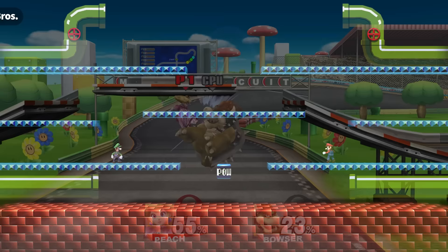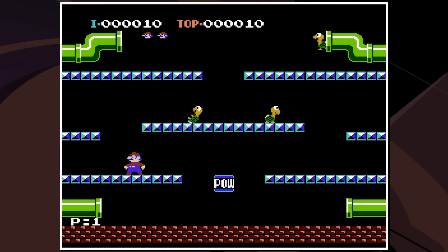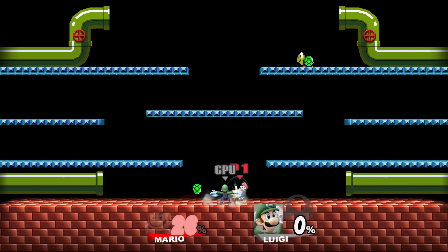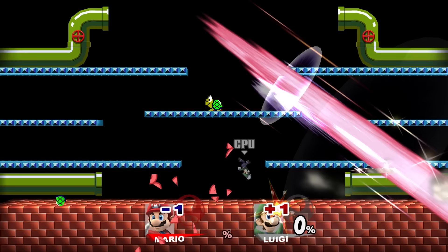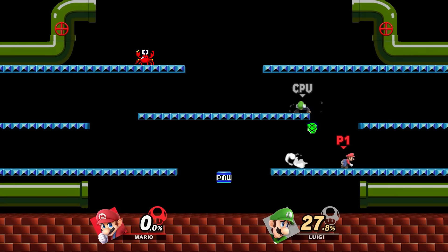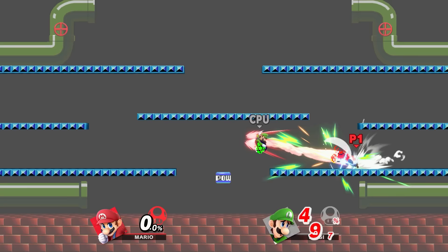Mario Bros. in Brawl is a recreation of the first stage in the arcade game Mario Bros. Enemies appear from pipes at the top and make their way down, entering pipes at the bottom if left alone. In Smash, these enemies still spawn but the goal is to defeat your opponent — enemies can be defeated by attacks or by hitting them from below, and can then be picked up as a powerful item. The stage even has a POW block that defeats all enemies on screen. In Brawl, the sides serve as blast zones; in Ultimate, players can now wrap around the screen just like in the actual arcade game, though being hit while crossing the threshold still results in a KO.